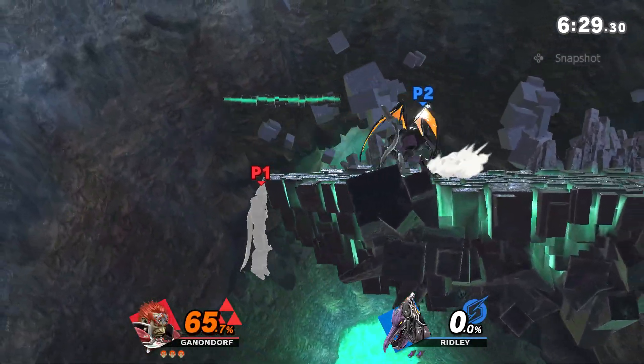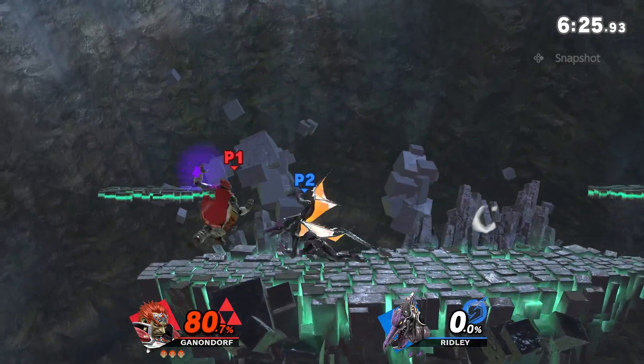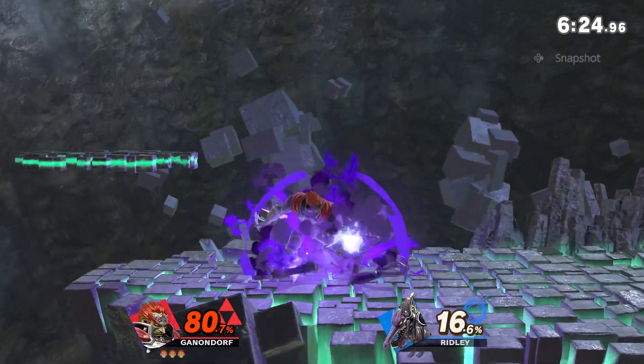Ridley going for the kill with a ledge roll read. This time I did a buffered short hop fair out of air choke to beat out a buffered option, since last time they did nothing as a mix-up.